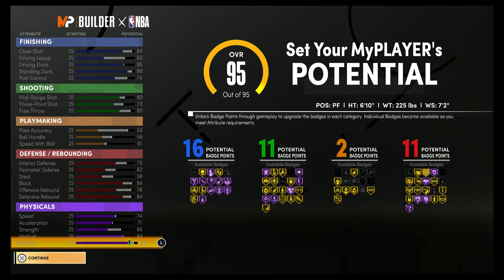At 99 overall you have a close shot of 88, a 64 driving layup, an 89 driving dunk — so you just barely miss out on all the contact dunks — but you'll have a 94 standing dunk, so you get all of the big man contact dunks. You'll also have a 78 post control. For shooting stats, you'll have an 84 mid-range shot, a 77 three pointer, and an 84 free throw. For playmaking, you'll have a 57 pass accuracy, a 62 ball handle, and a 65 speed with ball. For defense and rebounding, you'll have a 79 interior defense, a 66 perimeter defense, a 62 steal, an 88 block, an 80 offensive rebound, and an 88 defensive rebound.